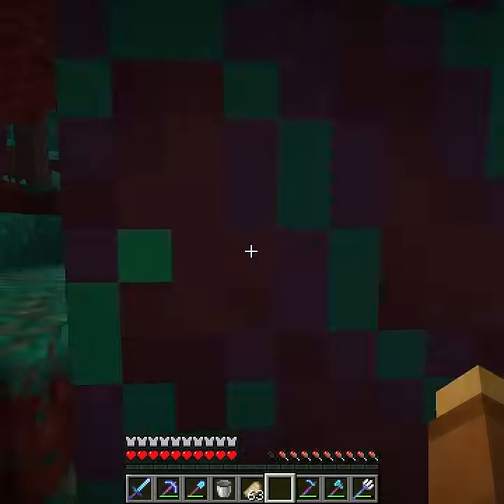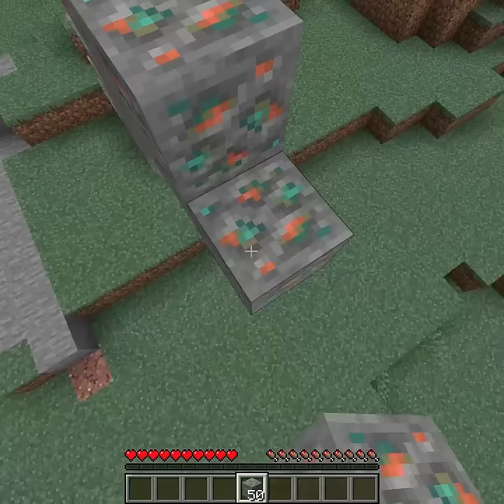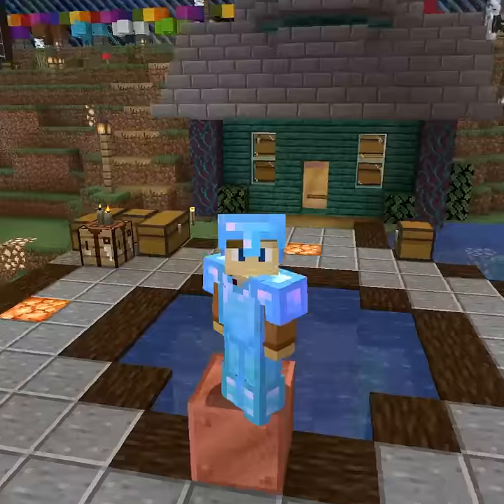This is the 100x100 Minecraft world, which was created in version 1.16. That means no copper ore generated, and there's no way to get more. But with pure determination, I got a copper block. Here's how.